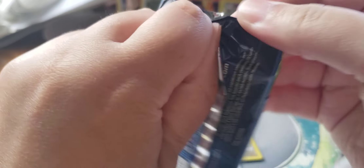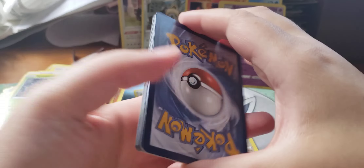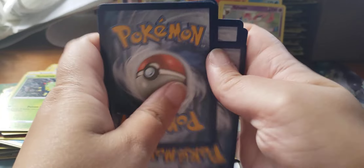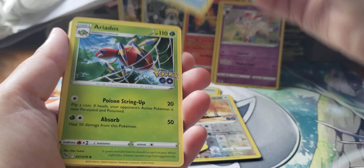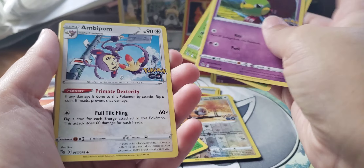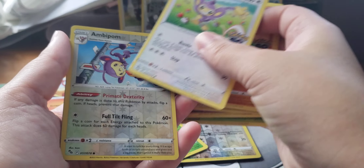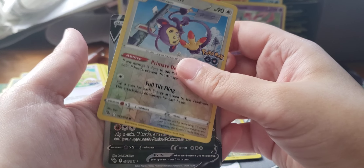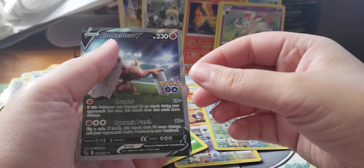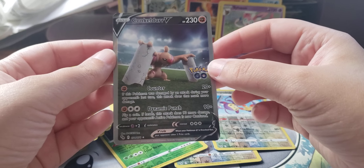Last pack, let's see what we get. Charmeleon, Trainer, Ariados, Natu, Ambipom, Slowpoke, Larvitar, Aipom, Ambipom Reverse — I don't think I have this one yet. Woohoo! Conkeldurr V! Nice, this is one of the nice ones to get.